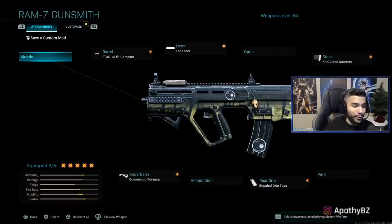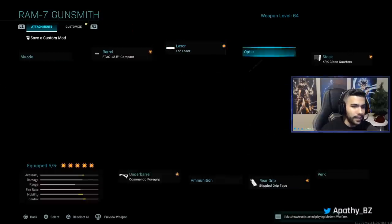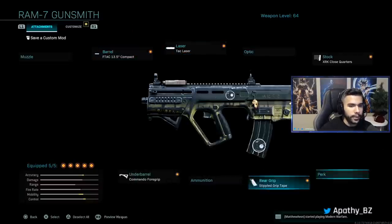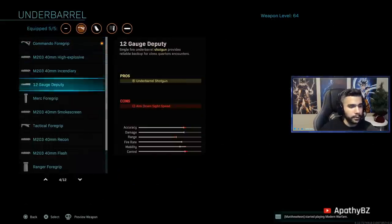The more I use this gun, I realize how incredible it actually is. It has so many pros, but there's one thing I don't like — the slow ADS. So what do I do? We bump that right up. I got the Tac Laser, Close Quarters Stippled, and F-TAC Compact. All four of these attachments give you ADS increase, and Commando doesn't take any, which is nice because some attachments do.